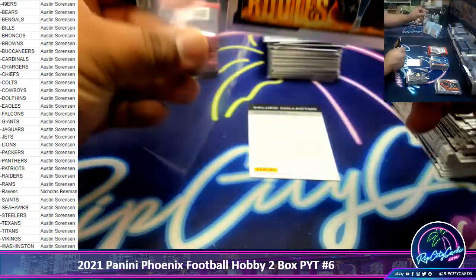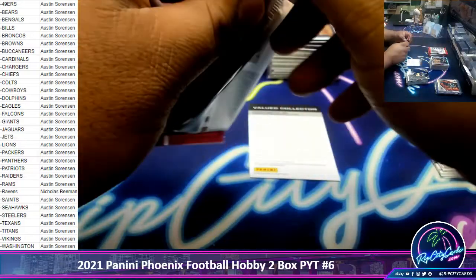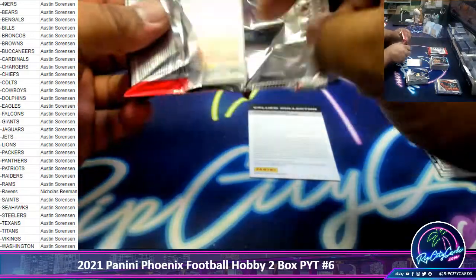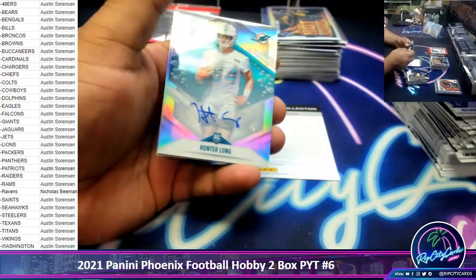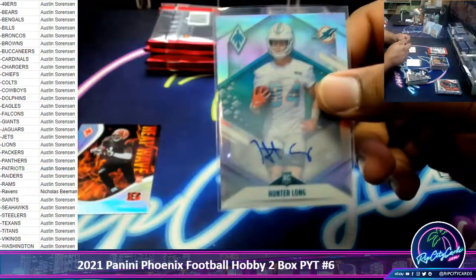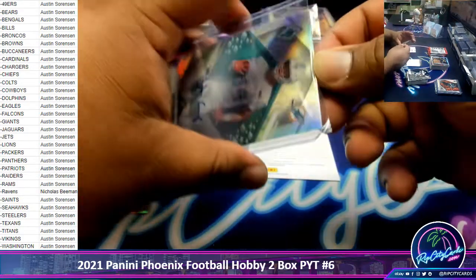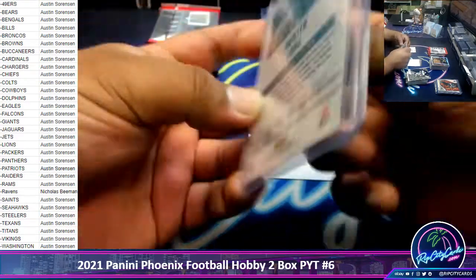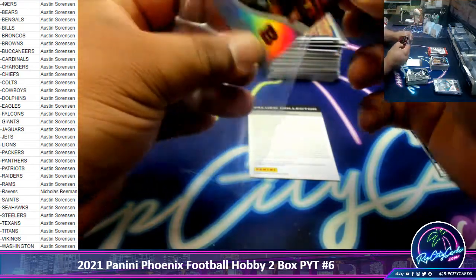Cooper Kupp, Rams silver. No big quarterback rookies or redemptions for this J-Mass. Another Hunter Long rookie out of the Dolphins. Ja'Marr Chase heat wave rookie silver, Bengals.